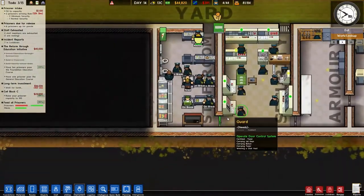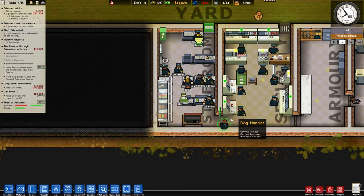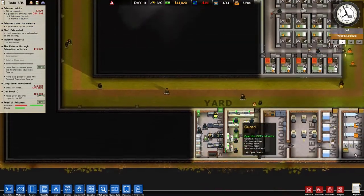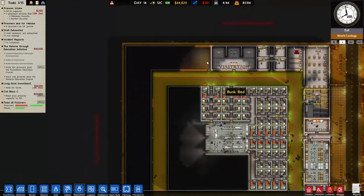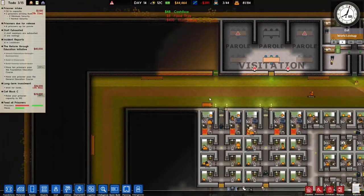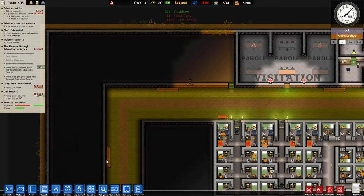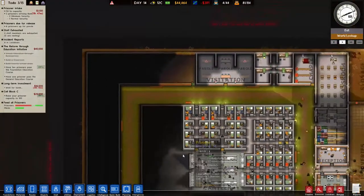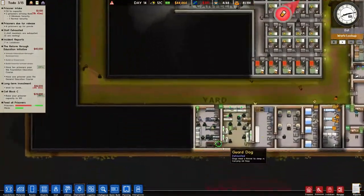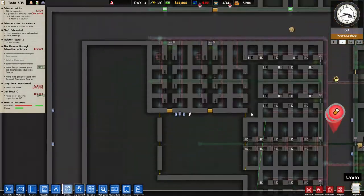Boy, our staff room's getting crowded. We might actually need another staff room — maybe actually right here. This might actually be a probable place for a staff room, and since we have all those extra items we've packed up in here, yeah. Let's go — this is our new CCTV monitor.